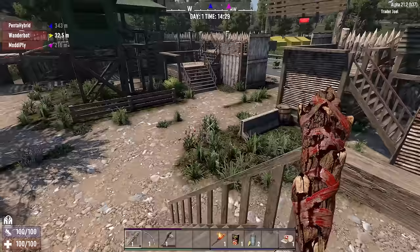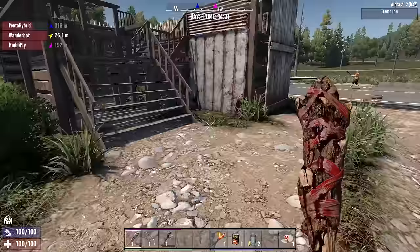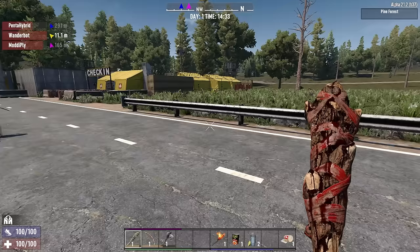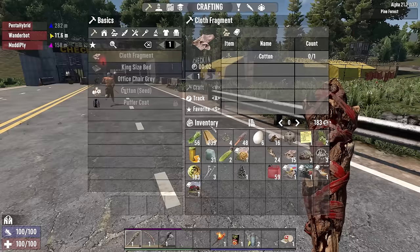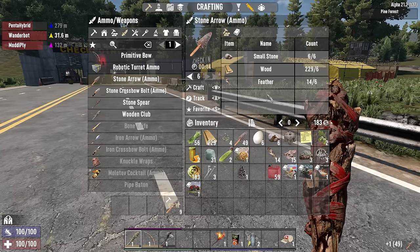I double-tapped him once he was on the ground and his head exploded. Do I have to do that? Is this checkpoint lootable? Oh yeah — that's a point of interest, there's gonna be plenty of zombies in there. If I knock a zombie out, do I have to hit it again in the head to make sure it doesn't get back up? No — once it's down, it's down. You don't have to pulp them in this.